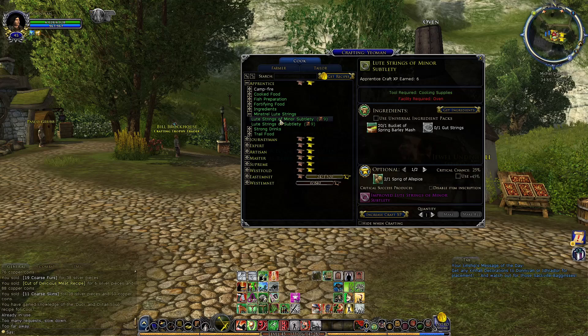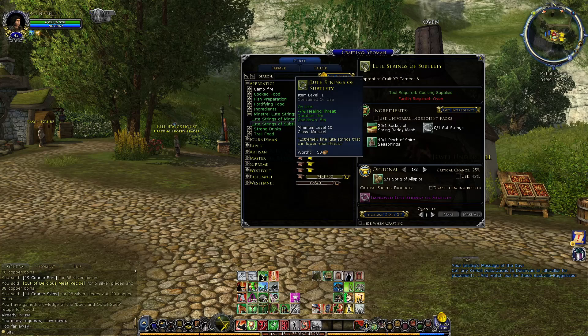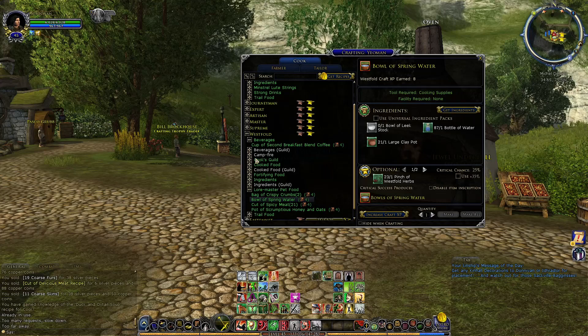The minstrel loot strings are a nice little touch — these give buffs to your minstrel, for example minus 5 healing threat or minus 7 healing threat. Loremaster food gives different types of buffs depending on which food you make. Having played a cook for quite some time, if you're going to be selling on the broker, people are mostly interested in cooked food, fortified food, and mostly trail food. Strong drinks are mostly for roleplay, as are things like pipeweed, which we'll get into later since that's part of farming.